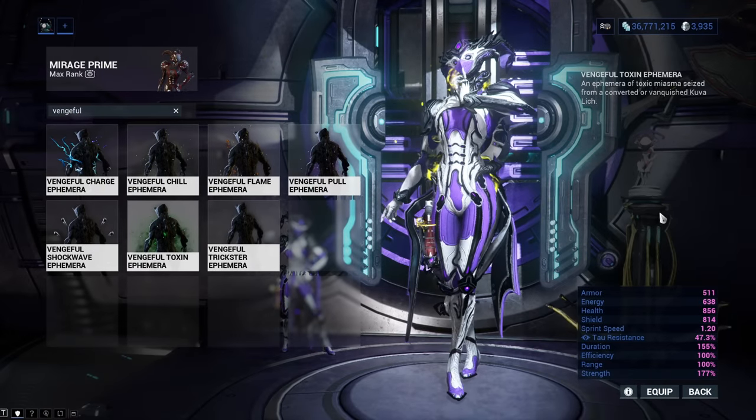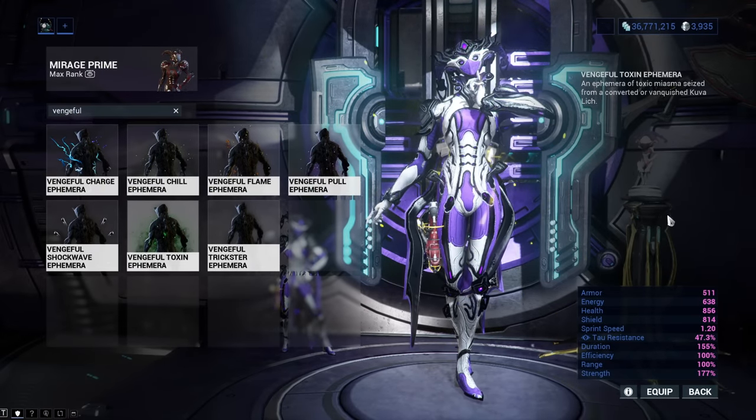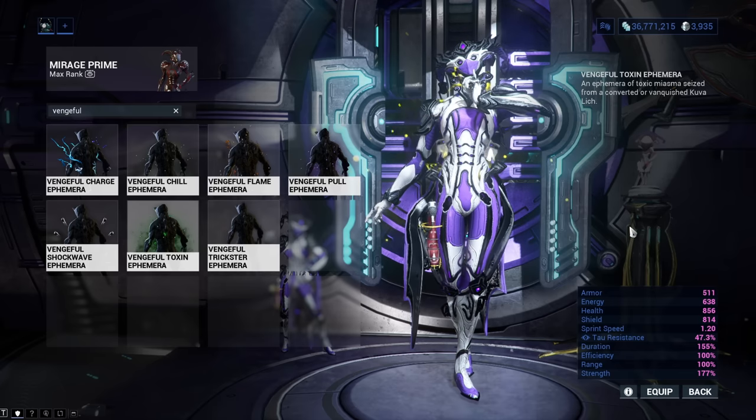Vengeful Toxin Ephemera will add a Toxic Mist around your Warframe. It can be obtained from a Toxin status effect Kuva Lich.